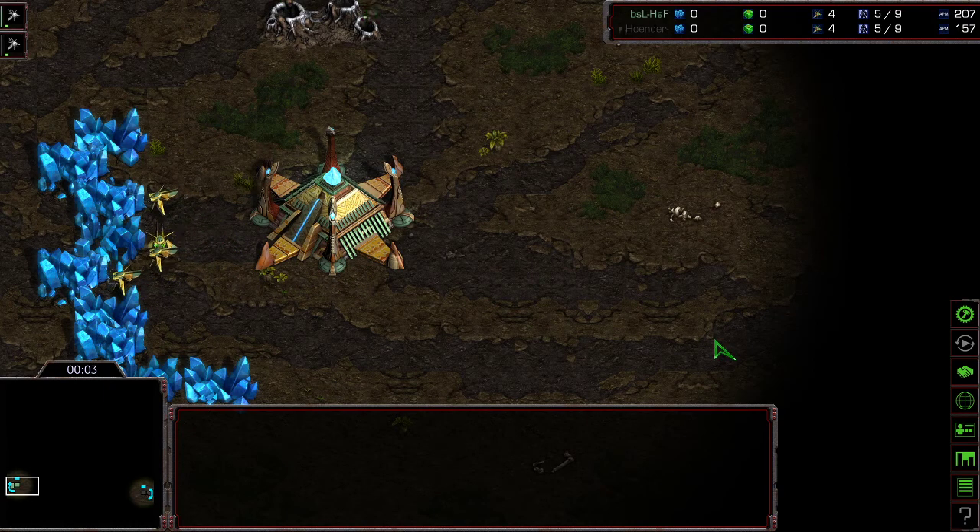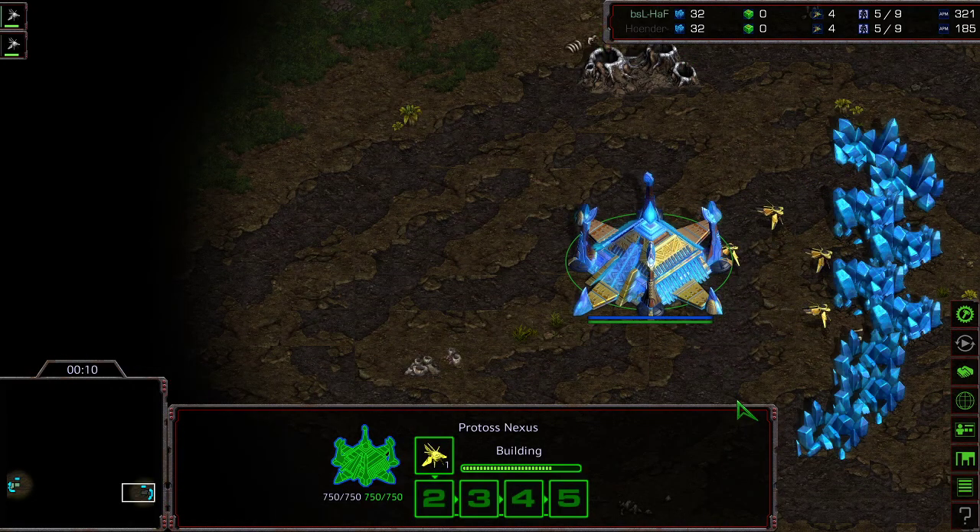Hey guys, welcome to another commentary done by Diggity. This is going to be game two between Hoth and Hoender — Hoender! Showing off the very fancy black. This is on Silphit, a three-player map.